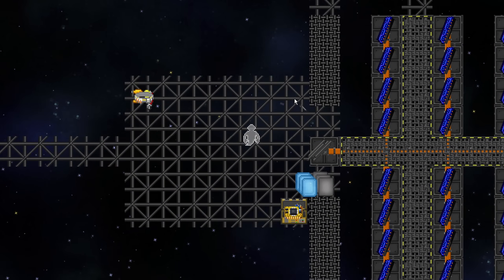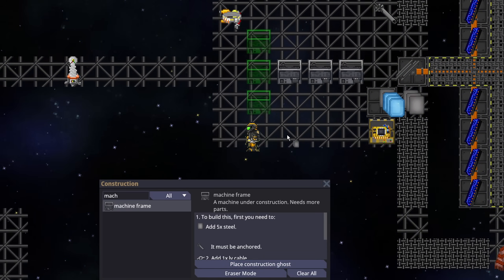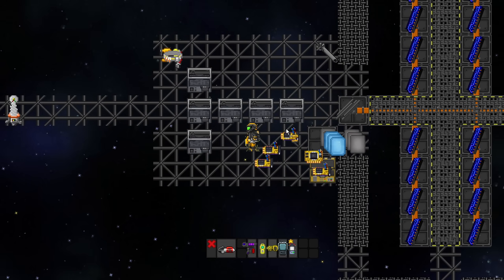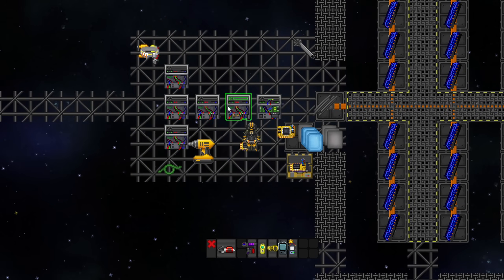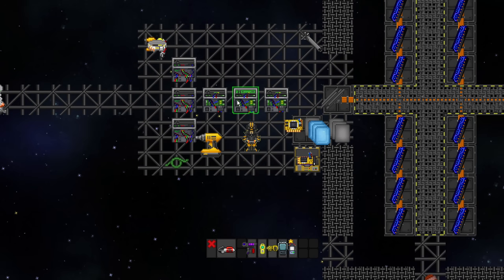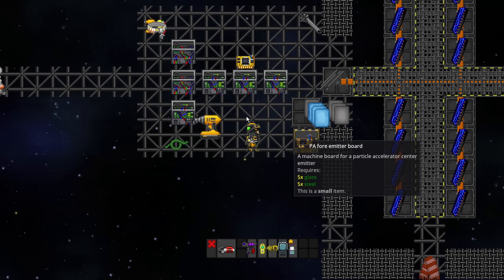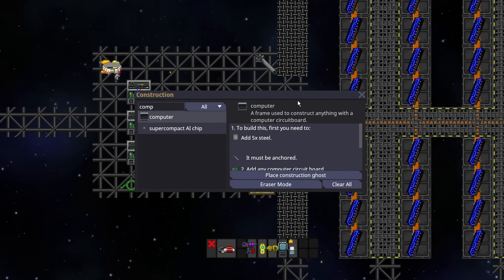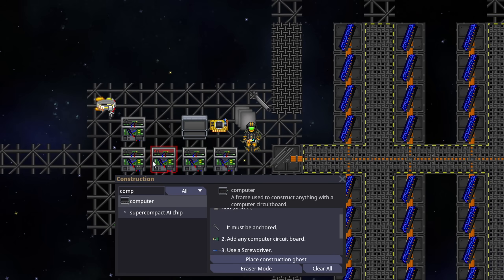Now we need to build the particle accelerator itself. We make a machine frame in the required formation using steel — you can build multiple frames at a time to speed this up. We need to anchor all of them after constructing them. Then we put in the right machine boards: the fuel chamber goes in the middle and the power box goes up top. We also need an AMU fuel jar — you can ask engineering or buy it from cargo for around 2,000 credits. Then we have port side (left), center (middle), and starboard (right). We also need to make a computer, which takes extra steel, and it needs to be directly on the side where the computer board was placed.